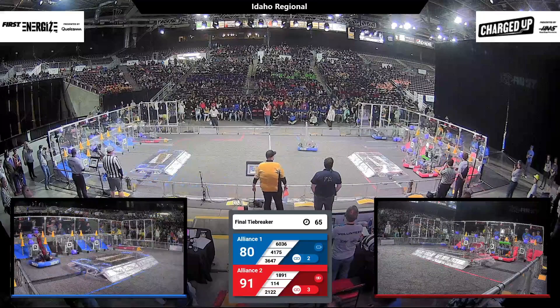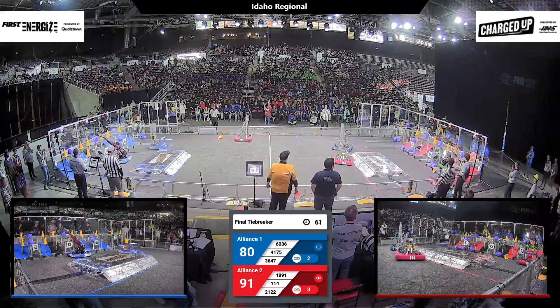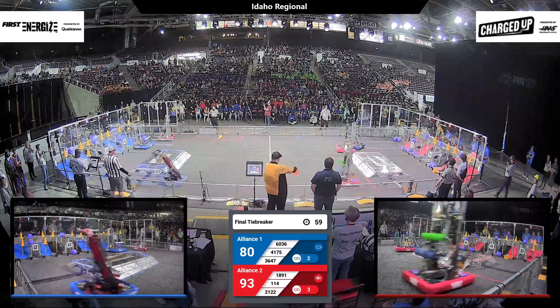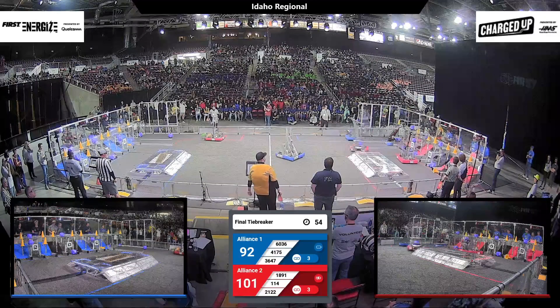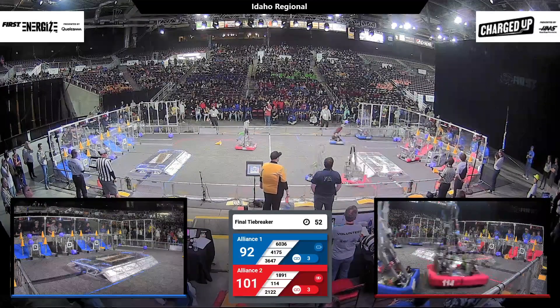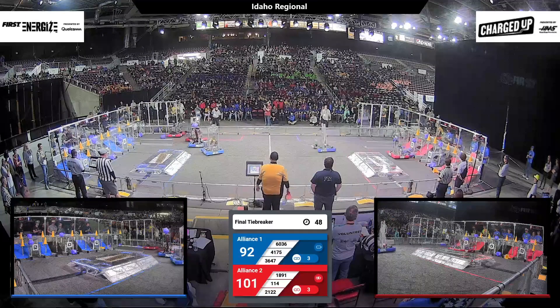Red Alliance is ahead 91-80, but that is a tight game with a minute left. 4175's defense is tough. 114 Eagle Strike going for that cone. There are three links in a row on the upper row for red, and blue is getting that last cube delivered.